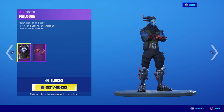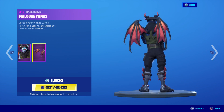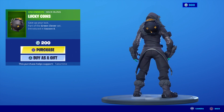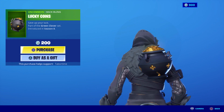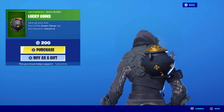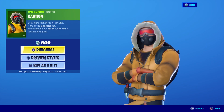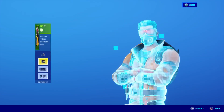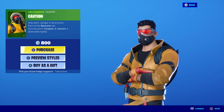Malkor with his big goofy head and his big goofy boots — he is chunky, chunky monkey. Lucky Coins — it's been 365 days since we've seen this one. Pot of Gold is 200, the cheapest back bling besides the Sunflower which is also 200. Caution is back with a crappy style but he is only 800 — two styles for one.